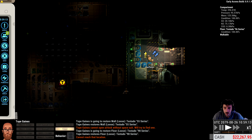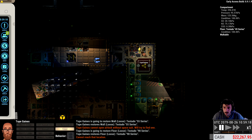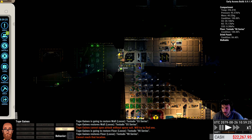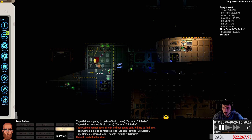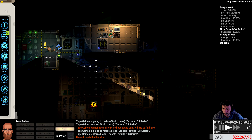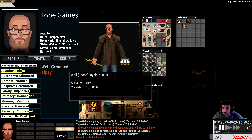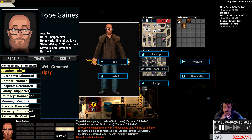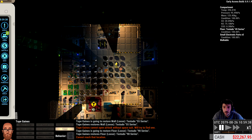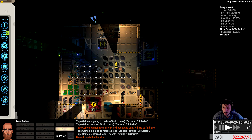What else do we have in here? This is a fridge. I think the rest of this stuff we're gonna have to keep. Maybe we can sell some of these wall components — I don't think we need all of this. What is like the best wall? I don't know. Let's try to sell some of these walls.